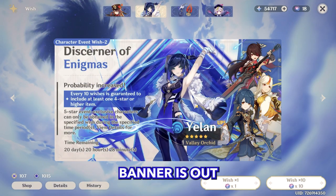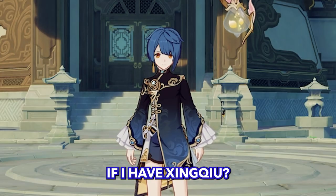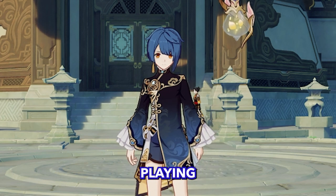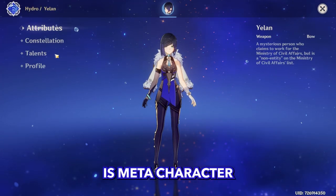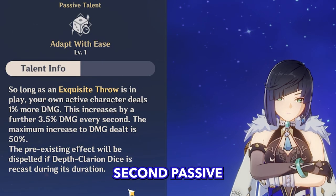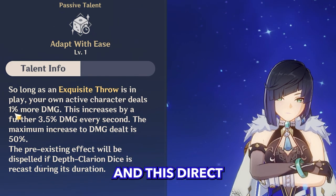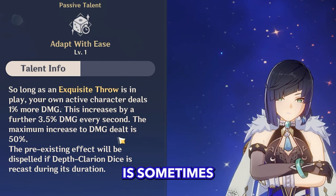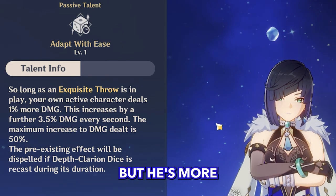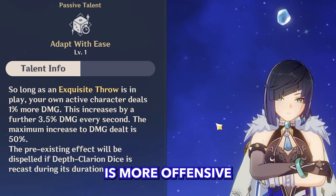So Yelan's banner is out — but why do I need Yelan if I have Xingqiu? If you watch my channel you probably noticed that I love non-meta playing, and Yelan is a meta character. To answer this question we need to look at her second passive — she can increase our damage up to 50%, and this direct damage buff is sometimes what I need for my builds. Xingqiu is good but he is more defensive, and Yelan is more offensive.